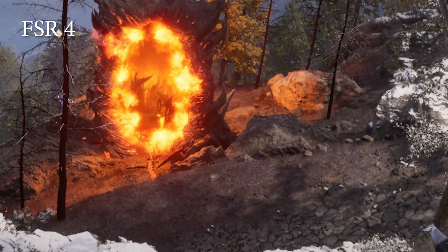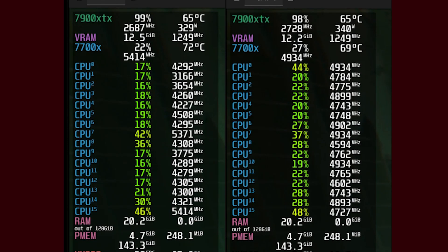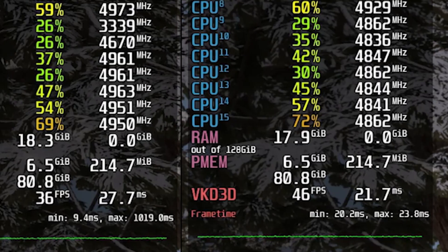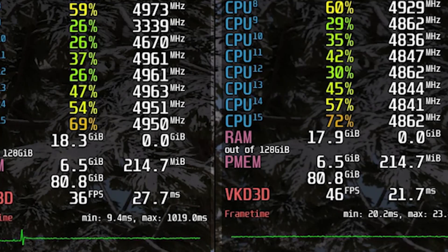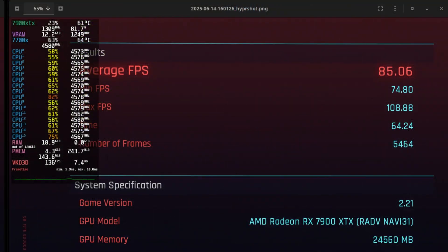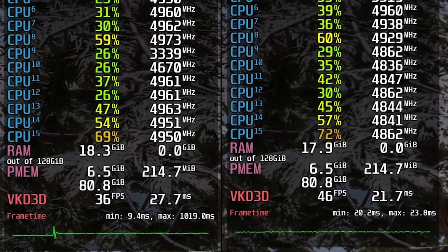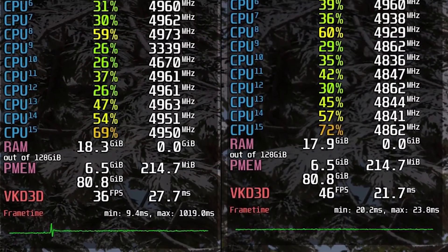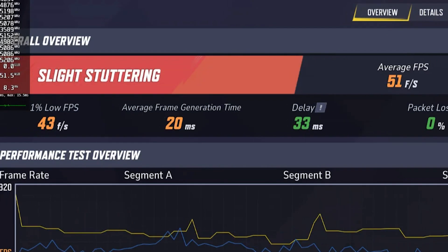The ground details were also a bit sharper, and even though he reports some artifacts on the trees, the image quality overall was more stable and less shimmery than with FSR3. However, this transition to FSR4 did have a negative impact on performance, which is expected since RX 7000 GPUs don't officially support FSR4. Cyberpunk took a big hit, dropping from 85 FPS to just 56 average FPS. Oblivion went from 46 to 36 FPS, and Marvel Rivals dropped from 74 to just 51 FPS.